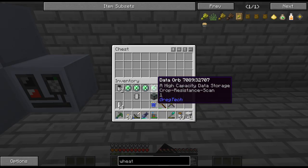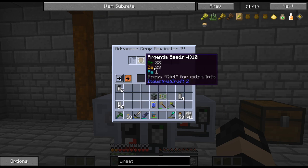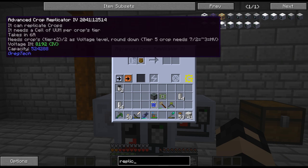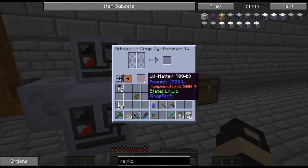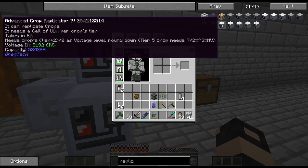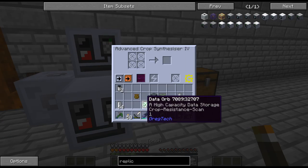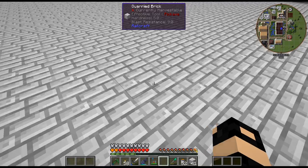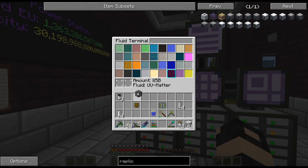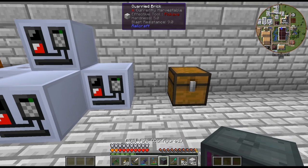I'll put the circuit in there as well. I can throw the seeds in the replicator now - it needs cells. Actually, it needs seven cells of U-Matter per crop tier for the replicator, whereas the synthesizer only used 3,500 U-Matter total. So actually it's going to be cheaper to just use the synthesizer with U-Matter rather than the replicator. It needs one cell of U-Matter per crop tier - tier seven - whereas this only used 3,500 U-Matter. I'll replicate a bunch of crops - we've got 85 buckets of U-Matter.